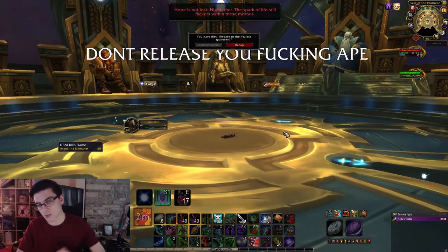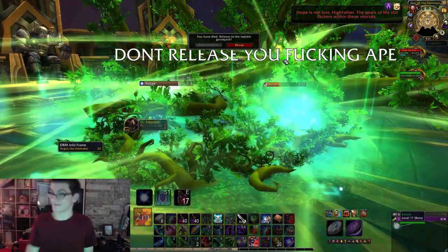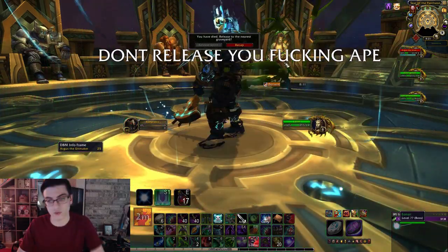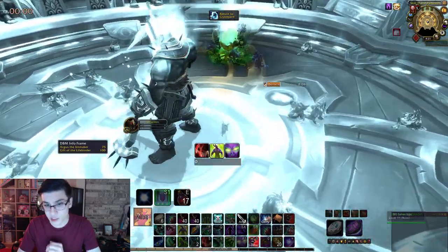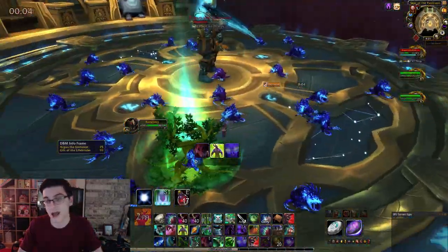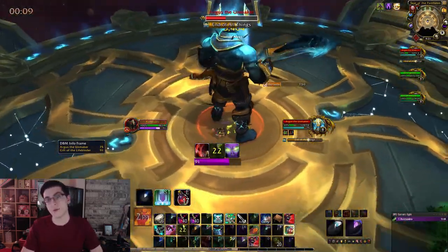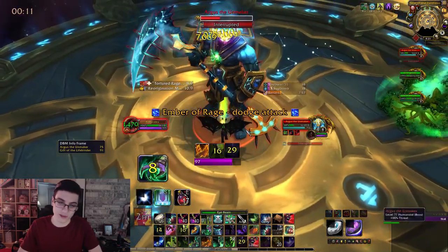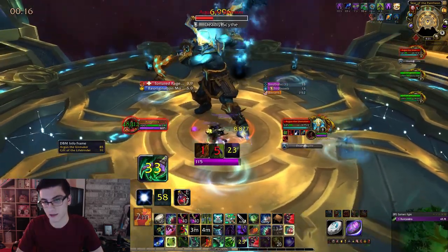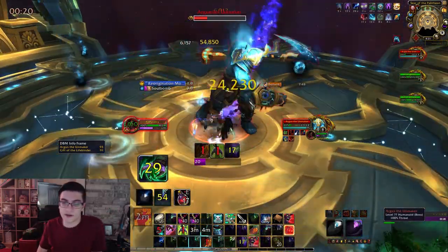Notice where Eonar comes out. She's going to spawn a tree, and eventually you're going to be able to release your spirit. Go ahead and release spirit — it's going to put you in the death realm with all the Shy'varra adds. Run to the tree and you'll respawn. If you hit a Shy'varra, it'll basically explode and you'll be slowed for a little bit, so don't hit them. Just walk into the tree. When you come out, make sure you interrupt the End of All Things cast. If he gets that cast off, you just insta-die. That's pretty much the only way you could die in this phase.